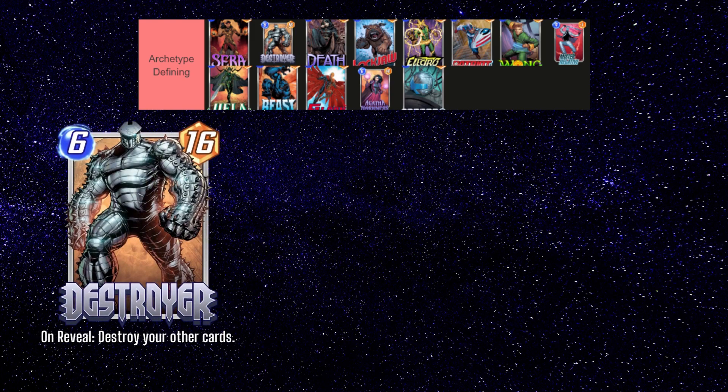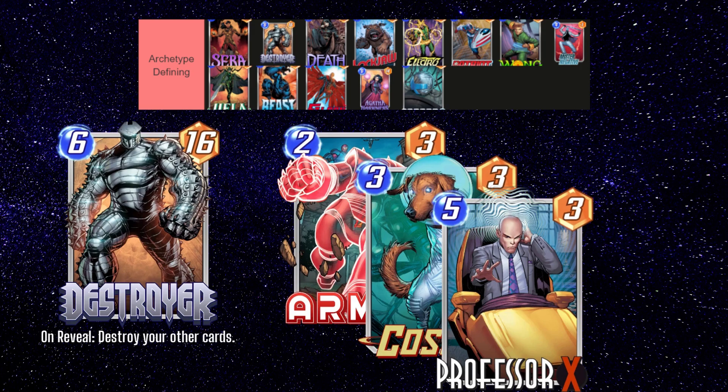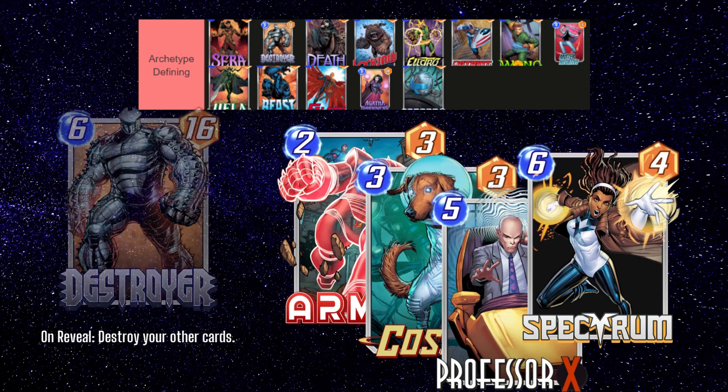The next card on the list is Destroyer. This card is very popular at the moment on the ladder and is used in a few different types of decks. The most popular list uses cards like Armor, Cosmo, and Professor X to protect your other cards from Destroyer's on-reveal effect, and Spectrum can also be used as an alternate win condition if you're running a lot of ongoing cards. I've also used Destroyer along with Electro pretty successfully, but I'll discuss that in a bit.